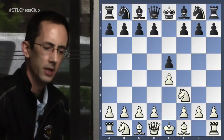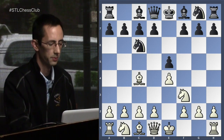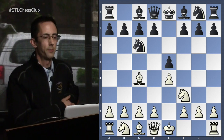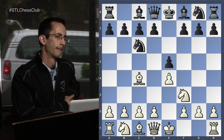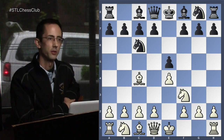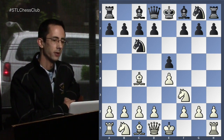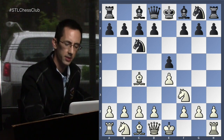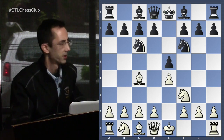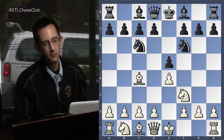We're going to hopefully be somewhat satisfied with the evaluation that black can still maintain equality in these lines, and that while knight g5 may not necessarily be premature, it's not the end-all bust that sometimes it gets portrayed to be. Everyone familiar with open games: e4, e5, knight f3, knight c6, and when we play bishop c4, we group this in as Italian games. The two most common things for black are bishop c5 and knight f6, which is the defining move in the Two Knights Defense.